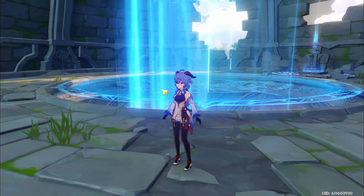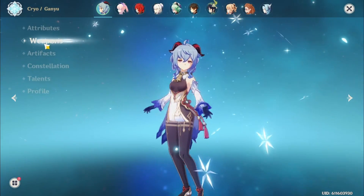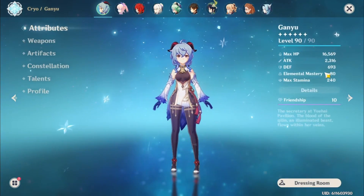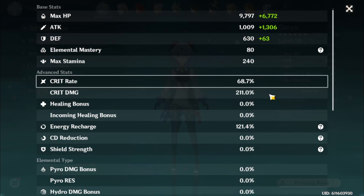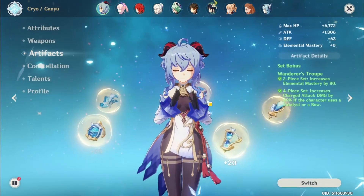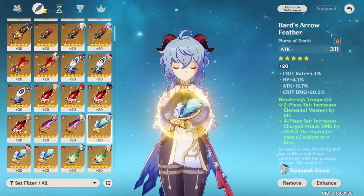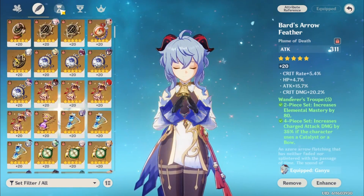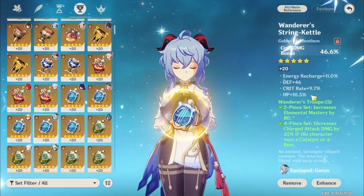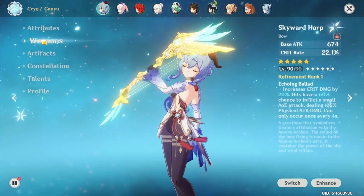My Ganyu build is probably one of my best builds, but it is free to play, more or less. These stats are very good, but Ganyu is easy to farm for because if you've been playing the game for a while, you have been getting tons of this artifact set. Over time you will get good artifacts for it. My artifacts are not crazy — they're good, but they could be better. Look at this defense and HP — that's not very good at all. So with decent artifacts, you can pull this off.